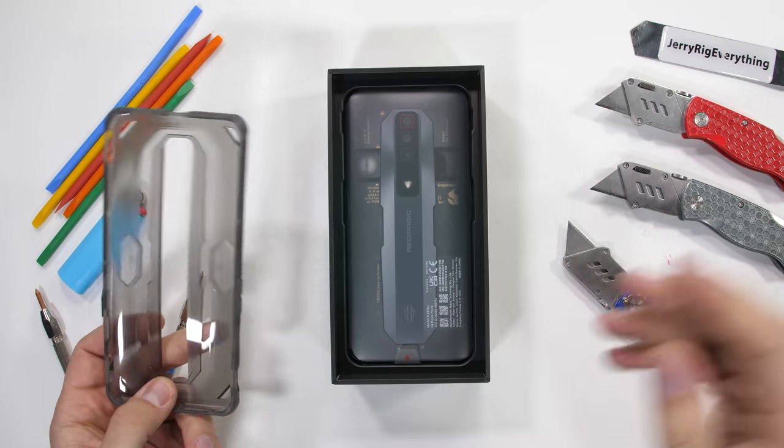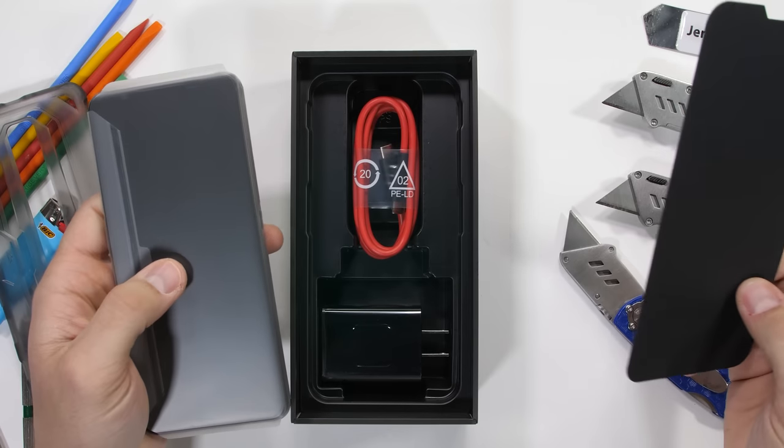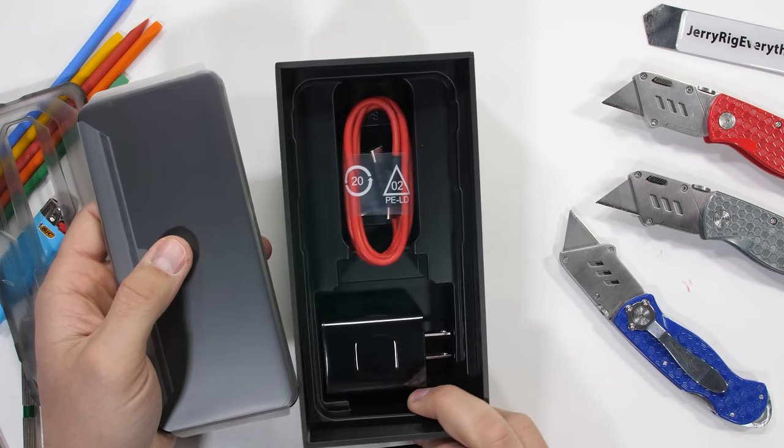Inside the box we get the phone, a flexible rubber case, and Nubia's 65-watt fast charger with a USB-C cable. We're off to a good start.